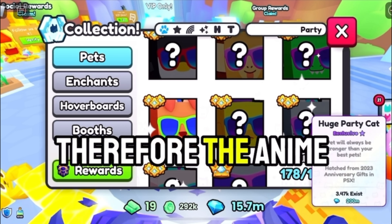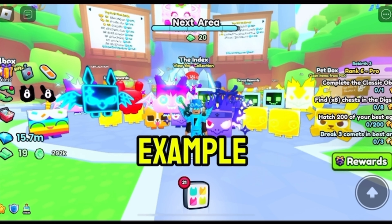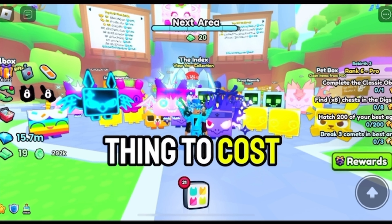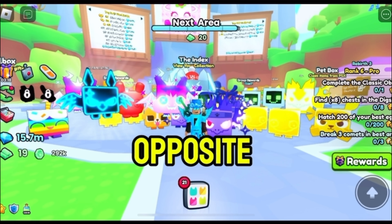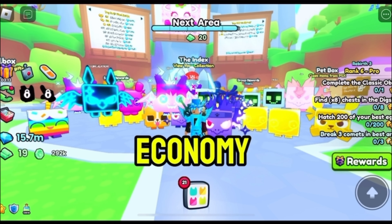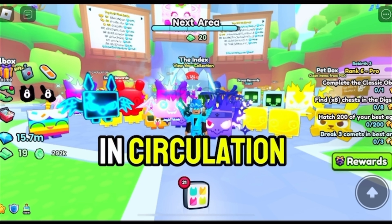The next topic we are going to be talking about is the Pet Simulator 99 economy. Basically, there are two things you need to know: inflation and deflation. Inflation is when gems become worth less than before. For example, if a new update drops and they make diamonds easier to get, it will cause everything to cost more gems. However, for deflation it is the opposite — if gems become harder to get or there are fewer gems than usual in the economy, it will cause everything to be cheaper due to very few gems in circulation.